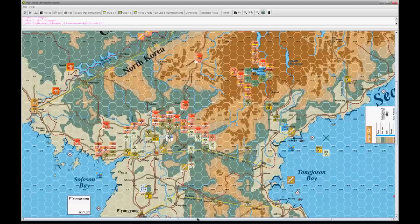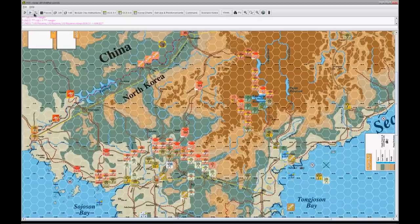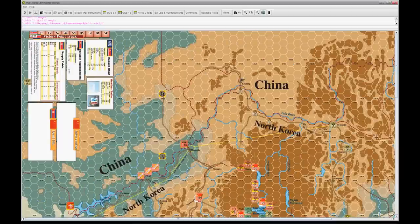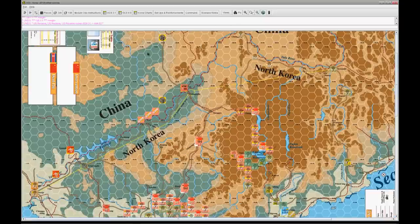This is where it can get real interesting. What we're going to do here is move on to the 29th of November. The very first thing we do is determine the weather. If you look at the Korea charts — it's actually in the upper left of the map too. You'll see a weather table there on the side. In this game, all we really roll for is to see if we're allowed to have any flight during the turn. I'll go ahead and roll a single die — a one, which is no flight. Not good for the UN, but for purposes of the demonstration, we'll go ahead and call it flight so we can see how it works.